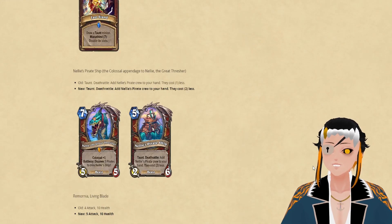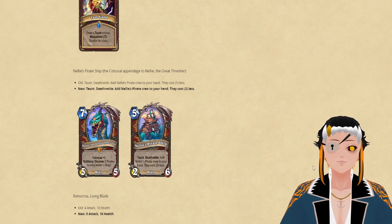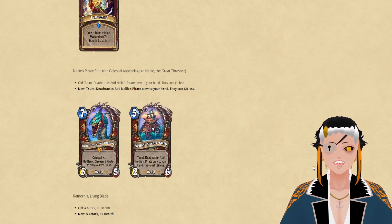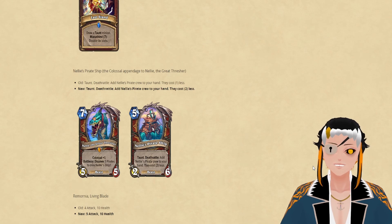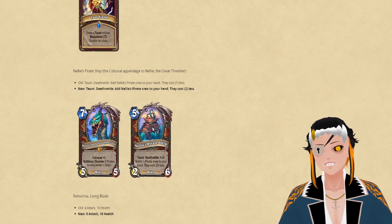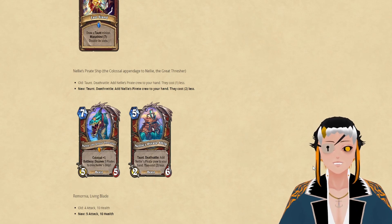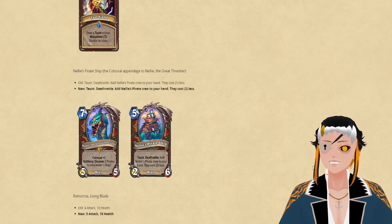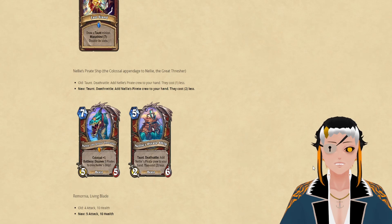Now for the next card, which is Nellie. She is going to reduce the minions you discover off of her by two instead of one. This doesn't put her back where she previously was — reducing them to one cost — but it does allow you to still try to use her in a questline warrior deck or any other deck that wants to generate additional pirates. This does make generating Mistress Smite off this card a lot better, since you're more likely to play down all the pirates on the same turn. It's a nice little middle ground for fans of questline warrior or pirate warrior.